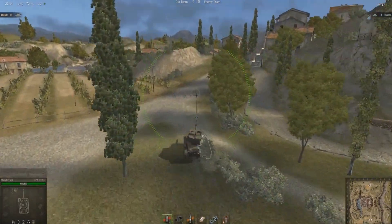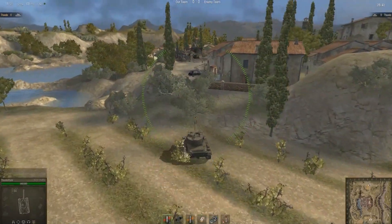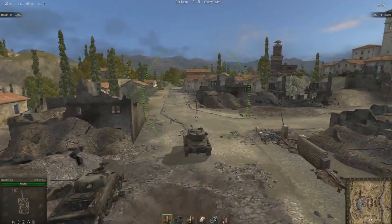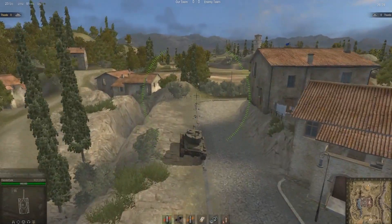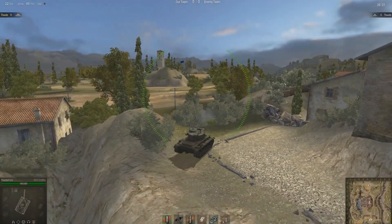If you get to this point and realise you haven't got any support, rather than forging ahead and getting destroyed, hang a quick left and head along this road instead. You can also take this route if you've already taken the high route, or if you just feel like rushing towards the enemy's base — it's a lot safer as a rushing path since the enemy won't be expecting you to come along this way.